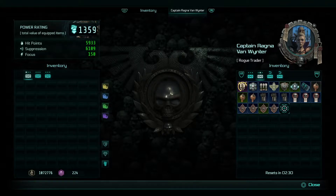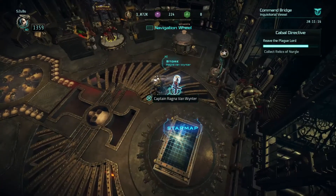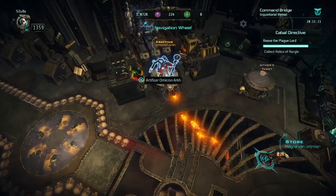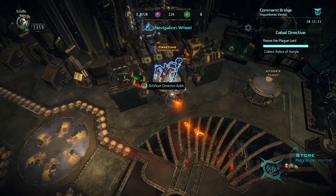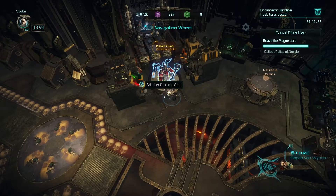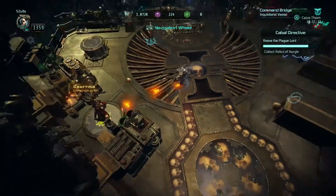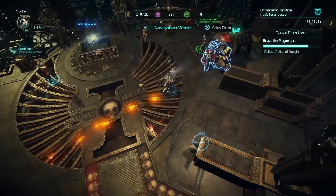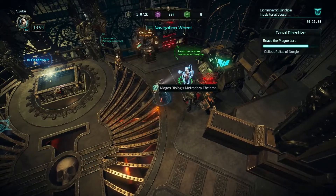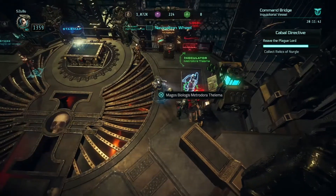I could wait for the two and a half minutes to see whether any appear, but I'm not going to, because I think I've probably got most of them. So let's go and have a look. We go to the crafting station, which is the Omicron Ark. You find him partway through the initial campaign, so just after you've found Metrodor Thilema.